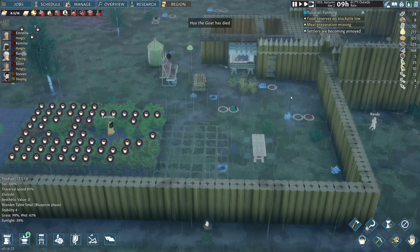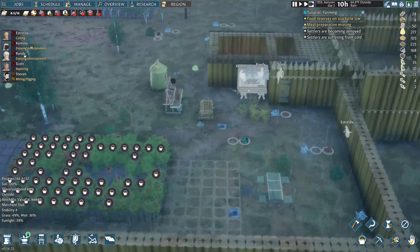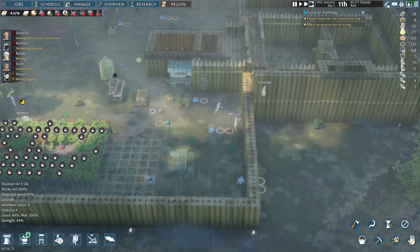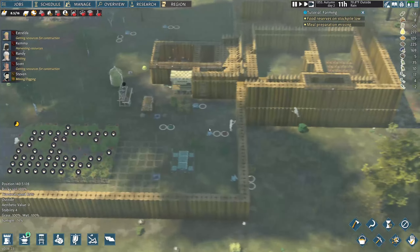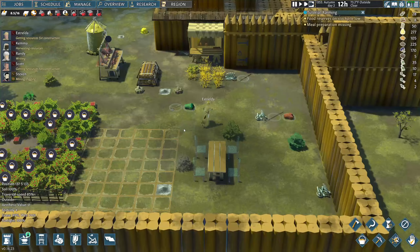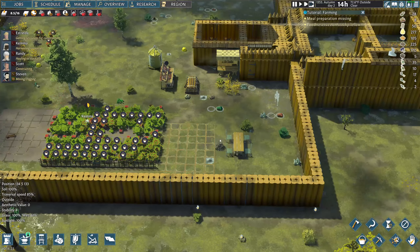Our goat died. We need to get a table up here because they're spending too much time running downstairs to eat. Eventually we'll have a table downstairs. Having all your crops near your area here means stuff gets done quickly. People are getting cold — but we got clay braziers in there. Finally we got Kema doing her job. People are finally getting back to good spirits. These bushes are still very superior for food. And we're getting the table built — she's getting resources for construction.